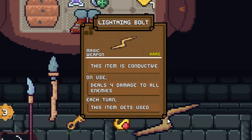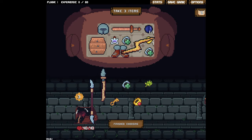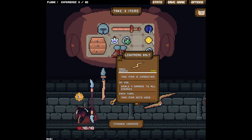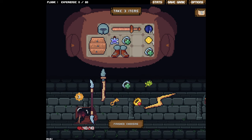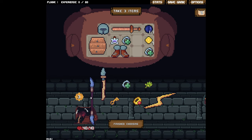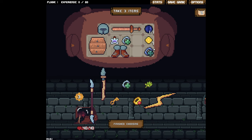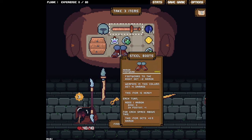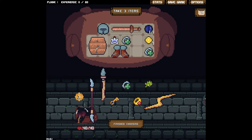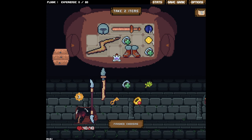A lightning bolt that deals four damage to all enemies each turn — on use, every single turn. It's huge though and only takes up four spaces — it looks bigger than it is. We're definitely gonna take that. So it just deals four damage every turn, all the time — that's awesome. Do we get rid of the helmet that adds two armor? The shoes add damage to the sword, so we like that. Maybe I just get rid of the buckler — that seems dangerous. We're gonna ride or die here.